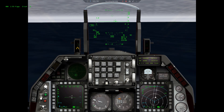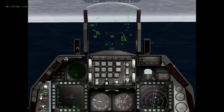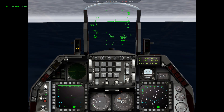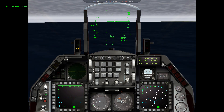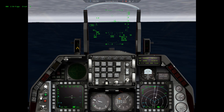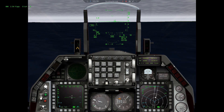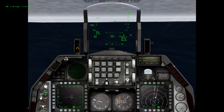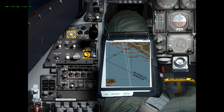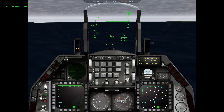Hostile launch activity detected, bearing 030, 160 miles. Chalice 3 advised hostile launch activity detected, bullseye 045, 260 miles. Centering 2, Dolphin 2-1, picture. Dolphin 2-1, Centering 2, picture as multiple groups - nearest mandatory, 250, 40 miles, 10,000 feet. It's left from me, at 10,000 feet.